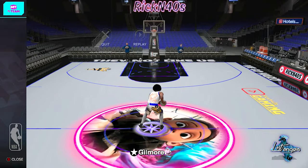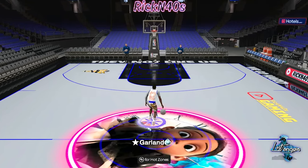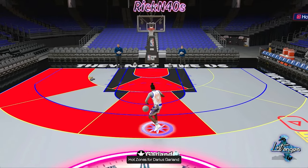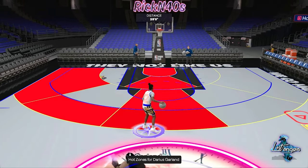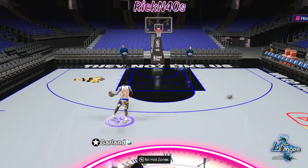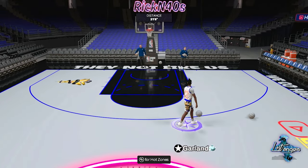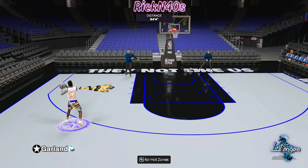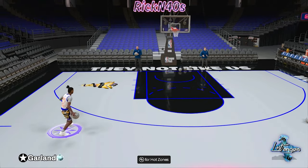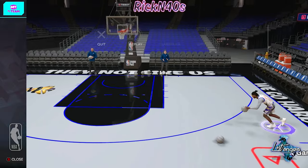We can go down to the training hub and freestyle it out. Let's throw Darius Garland in here and see what he's singing like. His hot spots are on the left side of the court, and right out of the gate I can feel how responsive he is sig-wise just in this training hub. The response I'm getting from the controller is heavy — I'm not mad at it, though the jumper seems a little late.